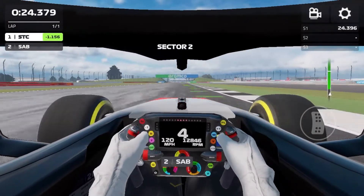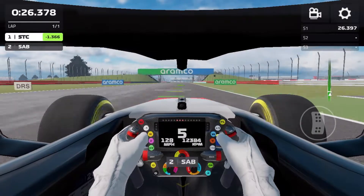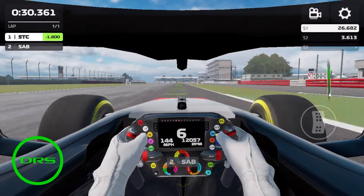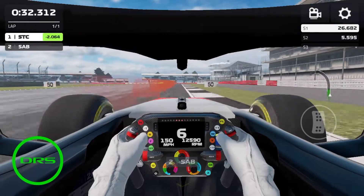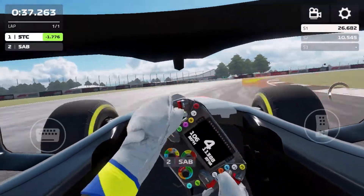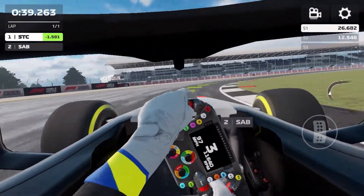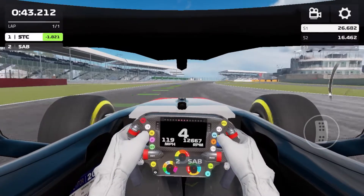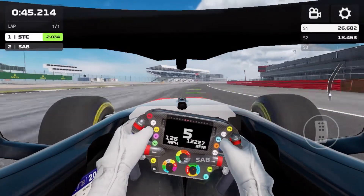As we now head down the Wellington Straight, getting ready to open the DRS — which is right about now. Then heading into Brooklands and Luffield again, which is going to be the same thing: driving in deep, get the power down, get the brakes on, get the undercut line. And we get that even better this time as we get a good run down the old pit straight towards Copse.